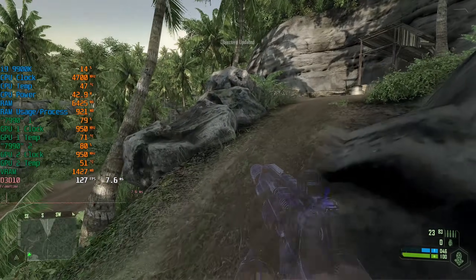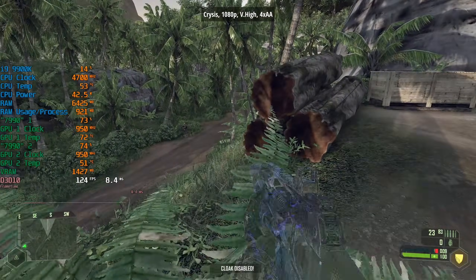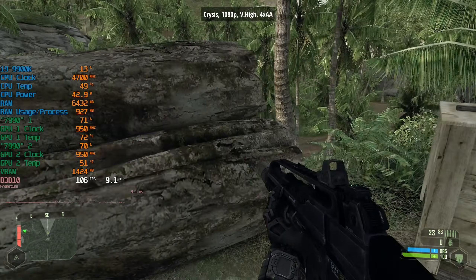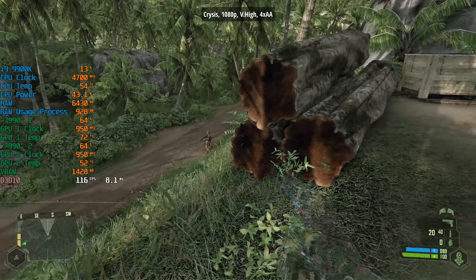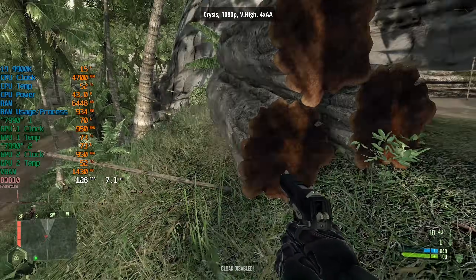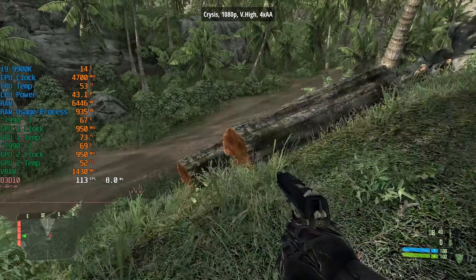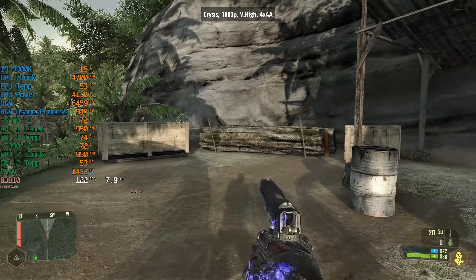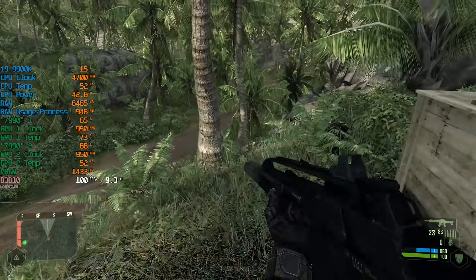We'll start with Crysis. I didn't do any exact benchmarking today, but as you can see we're getting well over 100 FPS at 1080p with high settings. Both cards are being utilised and it scales really well here. I tried to set the log slide going — I've done this before where you push the logs down the hill — but unfortunately I got the timing all wrong and the enemies managed to get out of the way. In terms of performance, can't complain at all. Really nice. Just the noise — you need earplugs for this beast. You could jam the third fan with something, but you're going to see higher temperatures, so maybe not a good idea.